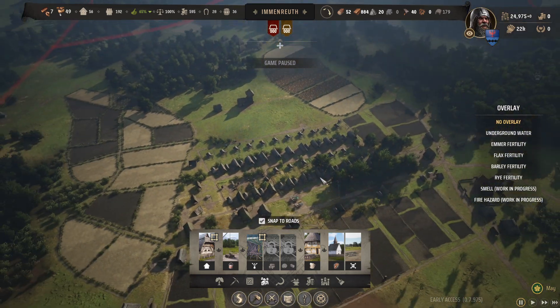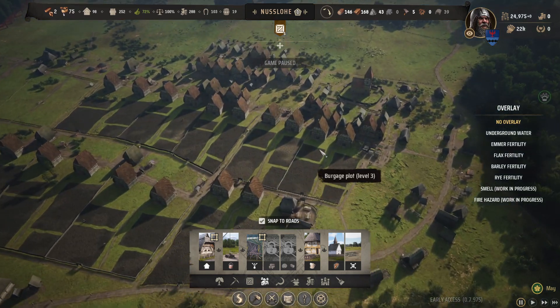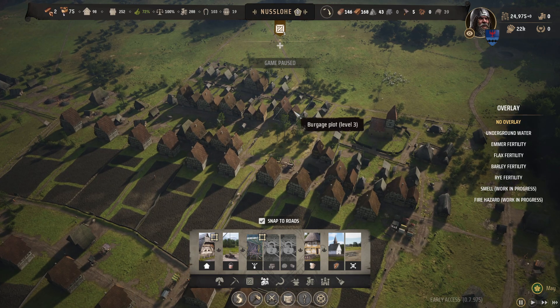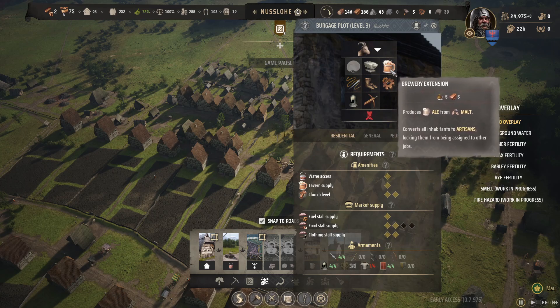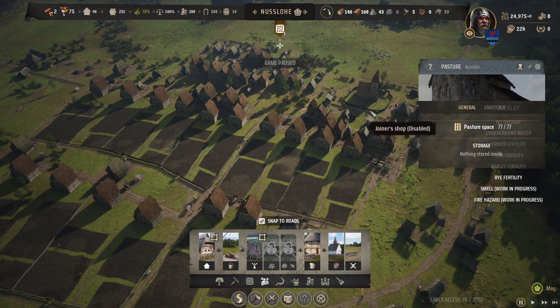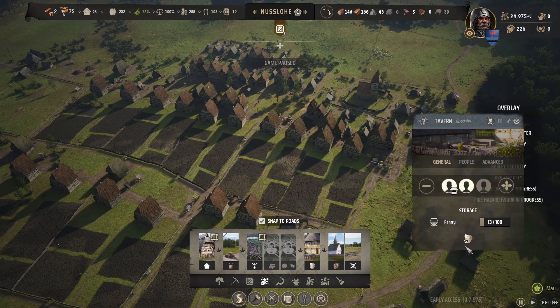For level threes, make sure you don't forget to turn one of your Burgers plots into a brewery. You can click that and turn it into a brewery extension in order to turn your malt into ale. The tavern workers can use it — because the tavern workers don't turn malt into ale, they just transport it.